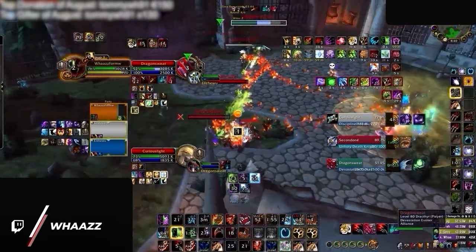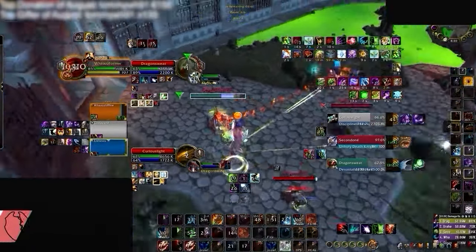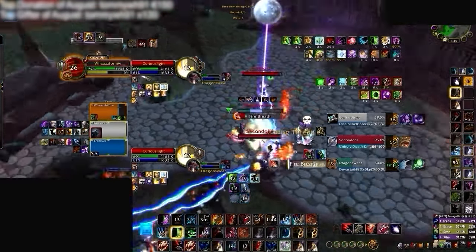Ferals have received some major playstyle changes in the War Within that make dishing out pressure way more fluid, similar to how it used to be back in the older versions of the game.